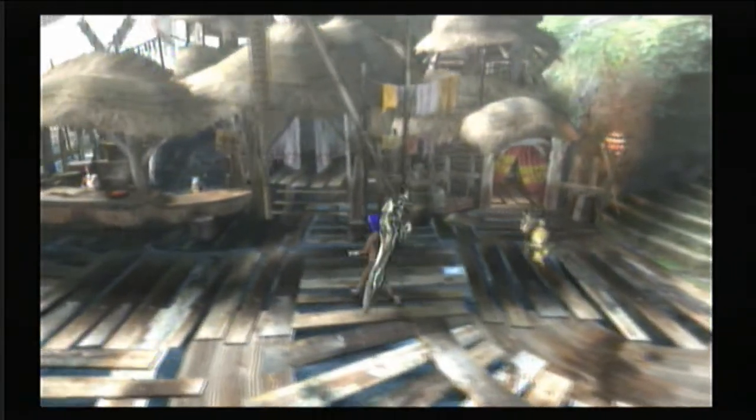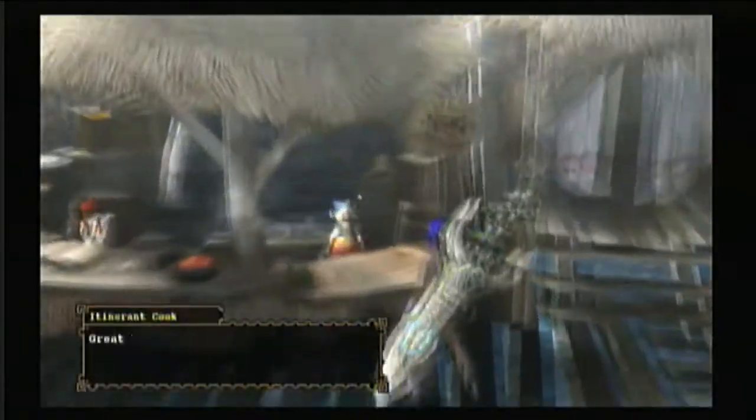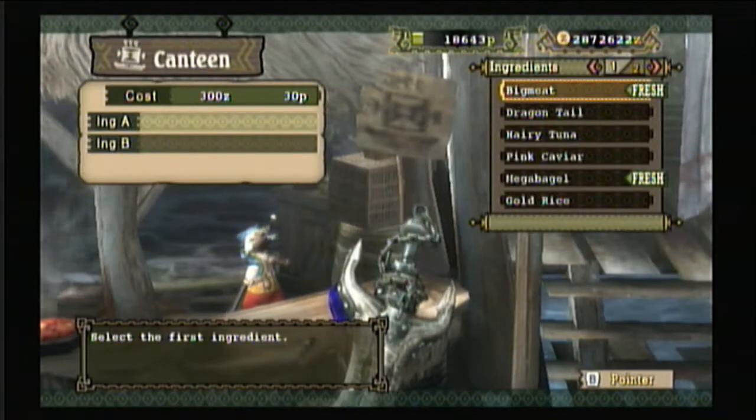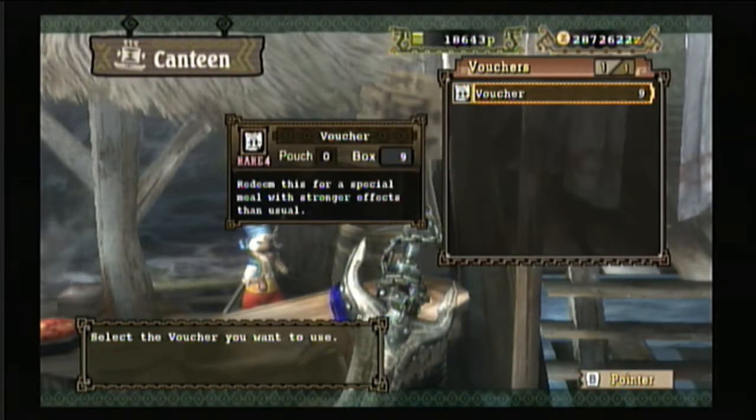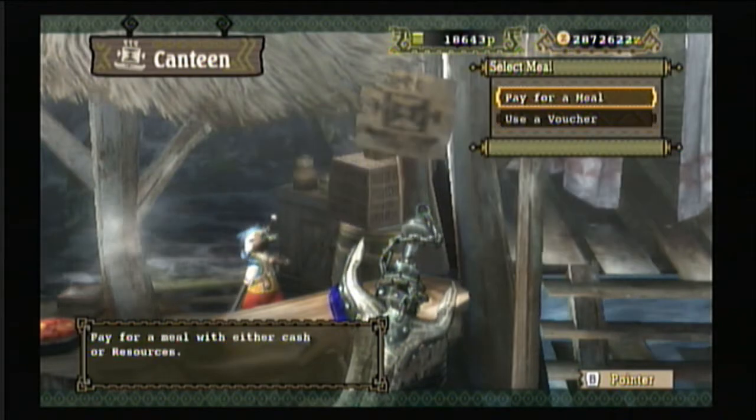I'm going to show you how to eat, right here offline. You just go over to the little cat — you can use a voucher or you can pay for it. Vouchers come in handy online, so I wouldn't really use the voucher here.